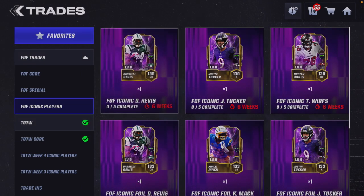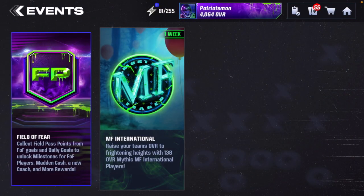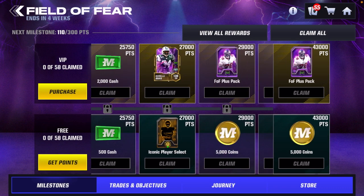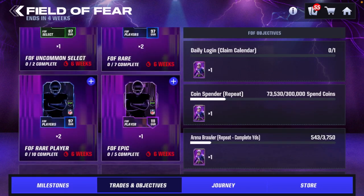You can only build Darryl Revis one time inside the trades — there is no random iconic trade or anything like that. So the only way to get the second Darryl Revis is inside the field pass, inside the VIP track, on the 50th milestone. Basically to get that mythic you are forced to buy the field pass. The best Darryl Revis a free-to-play player can get will be a 130 overall, because you can only get him once in the trades and the other one is in the VIP.